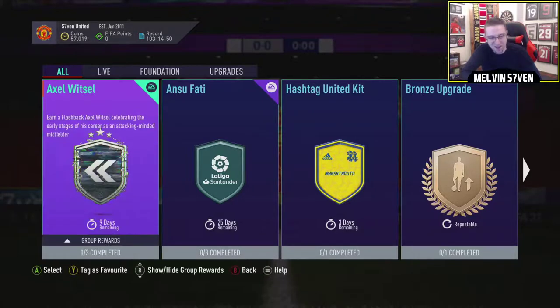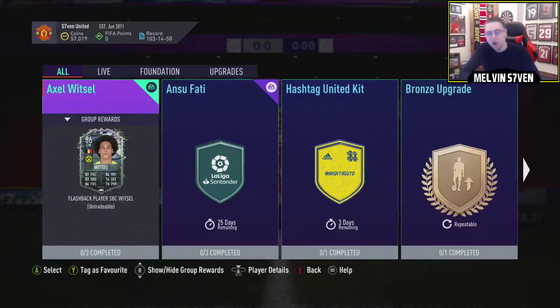I've just realised the purpose of these flashback cards. Earn a flashback Axel Witzel, celebrating the early stages of his career as an attacking-minded midfielder. Because I was going to say his defending and his physical are better on the other card. This card is practically the reverse of what his normal card is — he's got outstanding pace, shooting, his passing's 5 better than his other card, he's got 6 more dribbling, but his defending is 8 less and his physical is 6 less. So I like this. I like the concept.